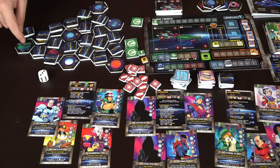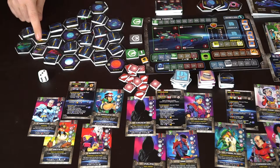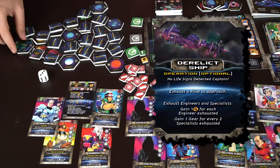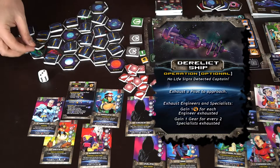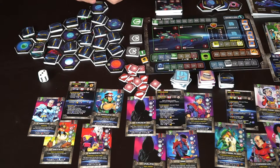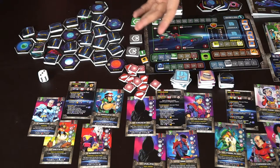Starting with my first action — intel — I flip over this token and it says derelict ship. I could move onto that location using my next action, but there's a solar flare there. I could also go elsewhere, but I decide to use my last action to move to the derelict ship on the solar flare. I'd look up 'derelict ship' in these cards, then roll the die or perform whatever action is required to obtain something good, take an action, or maybe have an enemy spawn.